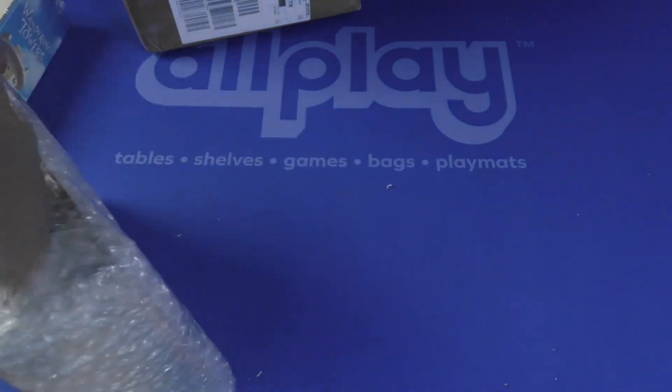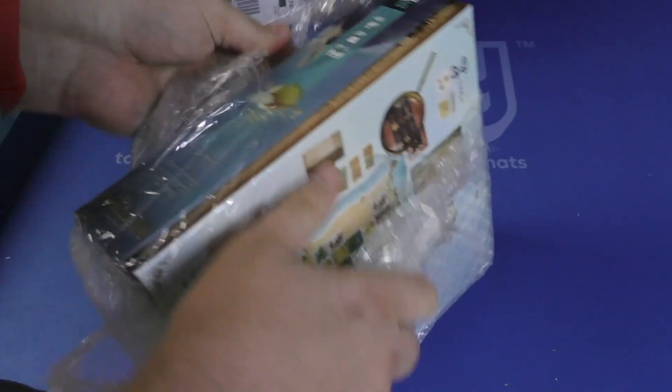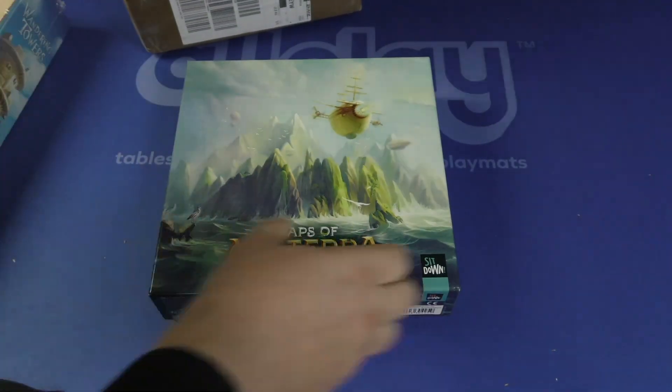It's hard to see with all the shrink wrap, but at least they kept it safe from wear and tear. Oh, it's a Sit Down game — Maps of Mystera.